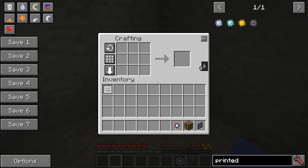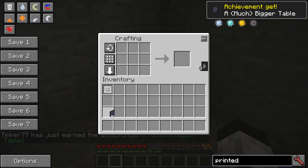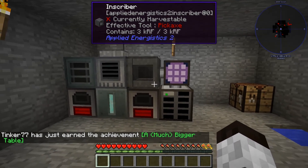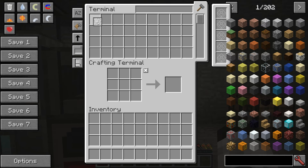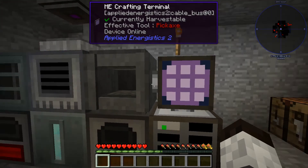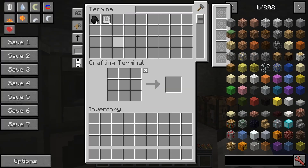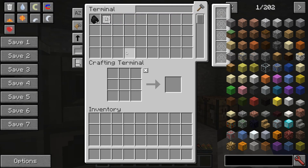Back to the crafting table: combine the ME terminal, a crafting table, and the calculation processor to get the ME crafting terminal. Place it right here and now you can access the drive. When you open it, you have your terminal window — you can put items in, store everything, and craft things. For example, I can take some coal and put it into storage, and it tells me I have 34 coal.